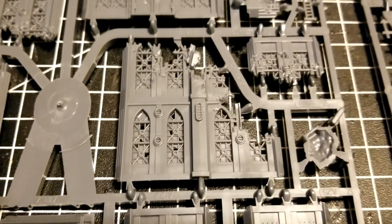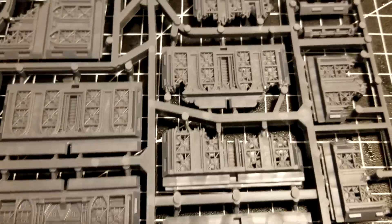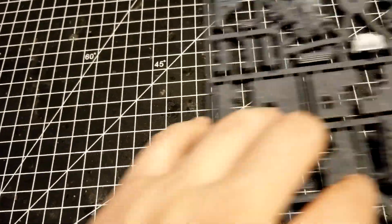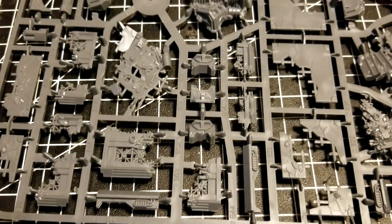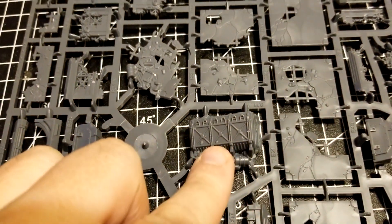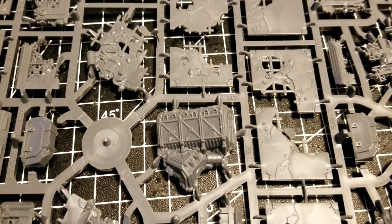You get a lot of shattered windows, and looking at the inside of the walls there are lots of little scatter elements as well. The second sprue has a lot of the smaller bits, connecting pieces, and floors. Some of the scatter elements include cargo containers — like the ones we see in full-scale 40K, just shrunk down.